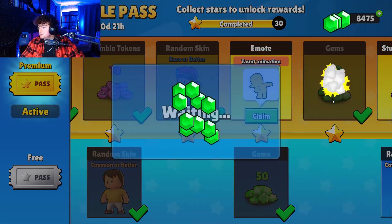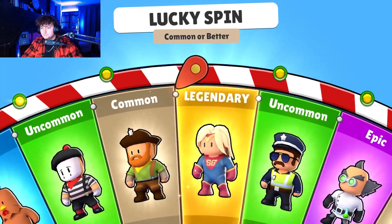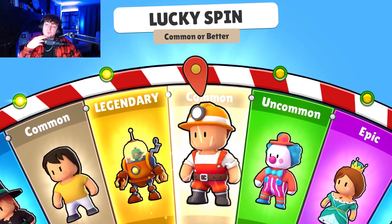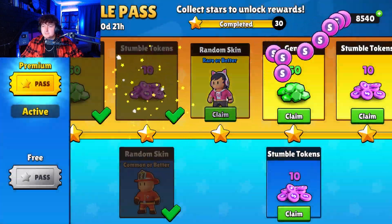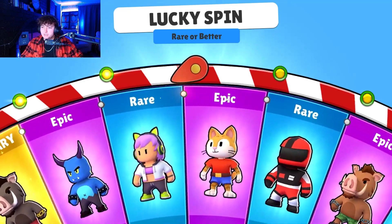We got gems, more gems, and a Taunt Animation. Common or Better here. Let me know down in the comments if you open up the Stumble Pass — what is the best skin that you got? Right now pretty much nothing to write home about, but can't complain.